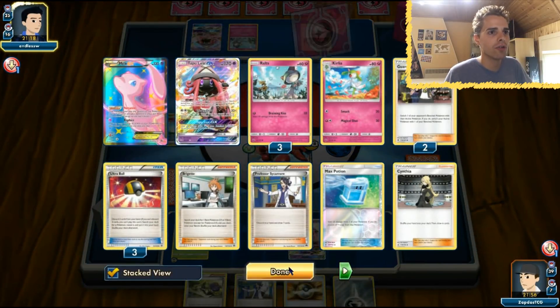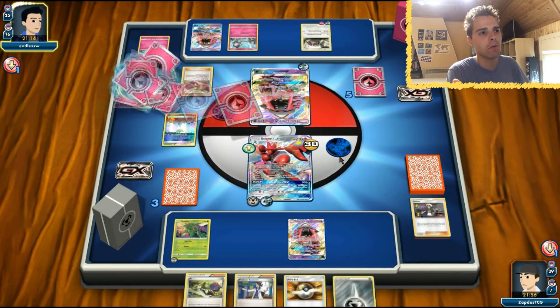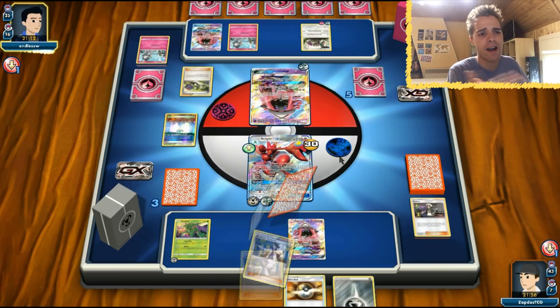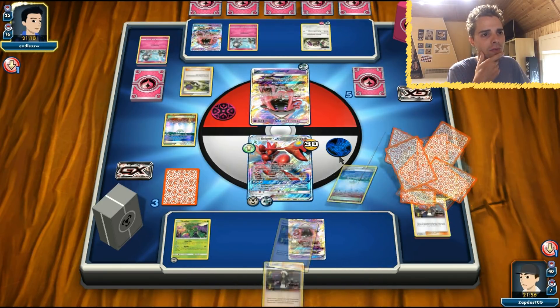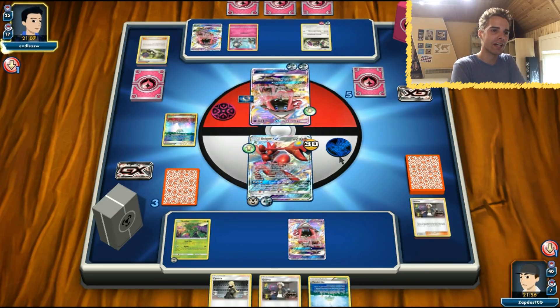There are already three Ralts in the discard, so we don't have to worry too much. The opponent uses N. Hopefully we draw into our Field Blower — that Parallel City is getting on my nerves. Maybe another Guzma.